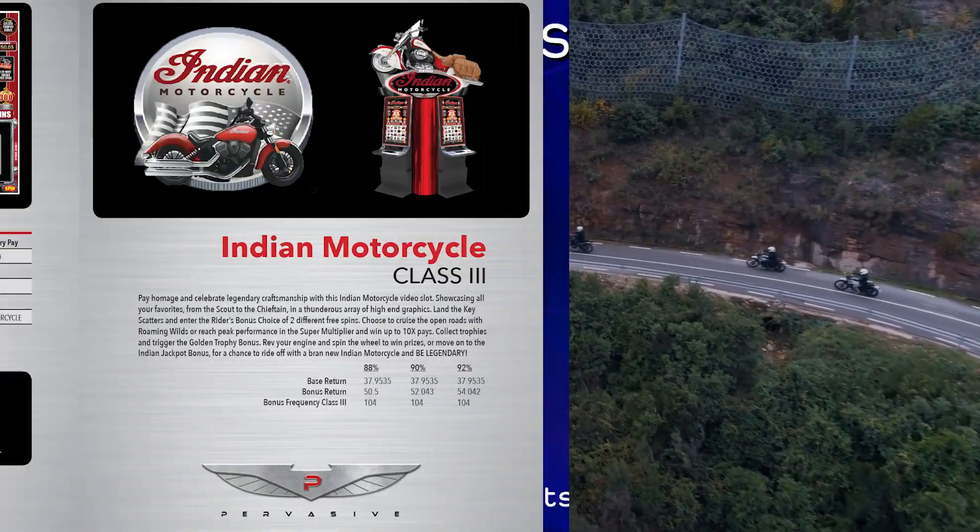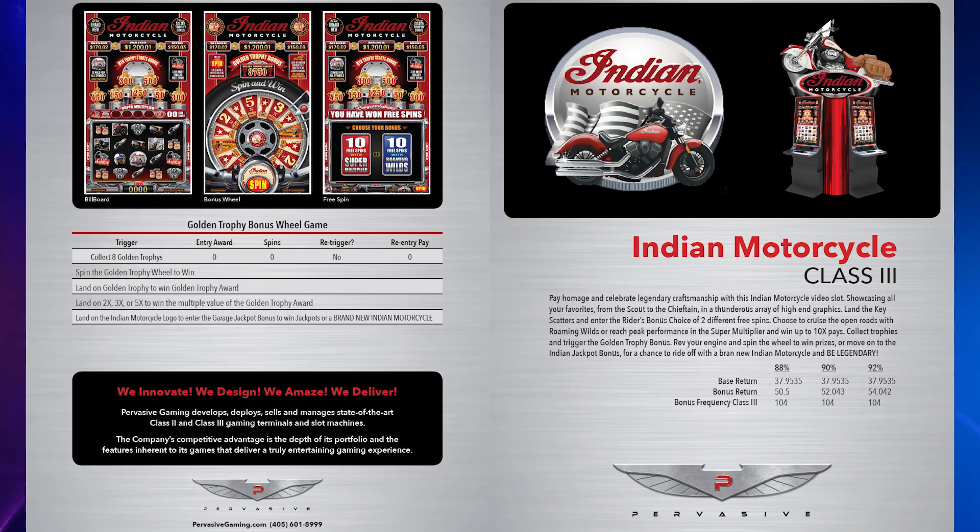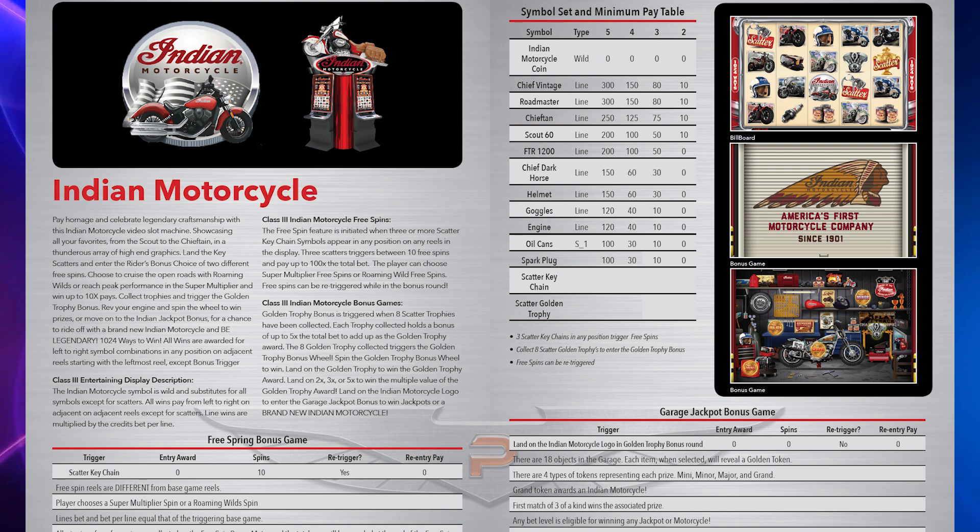One more interesting thing about this game: if you were to go to the company's website, PervasiveGaming.com, you'll find an advertisement on their webpages for this particular game. And if you click on the button for the marketing materials, you're going to get to see what the par sheet is for this slot machine. It's kind of an abbreviated par sheet.